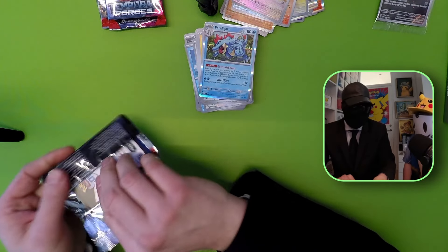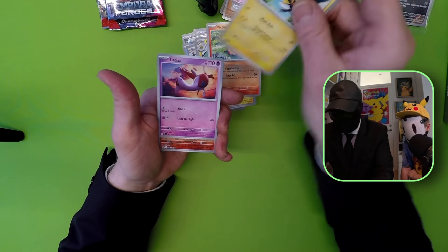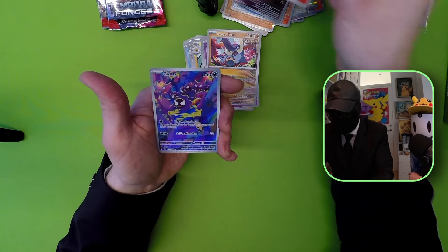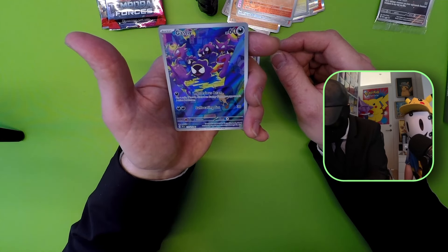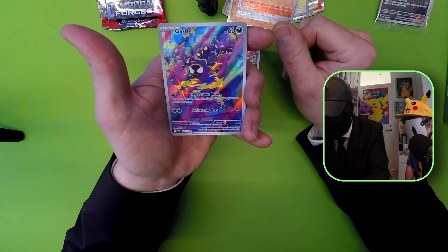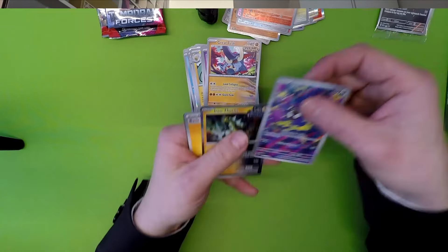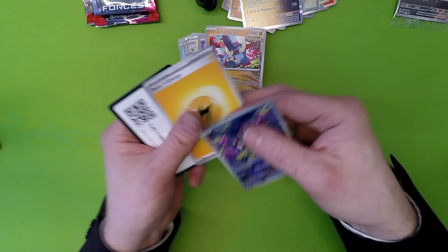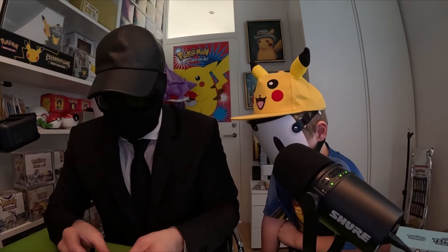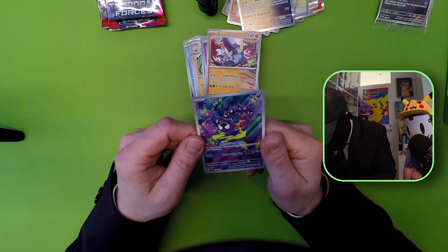Let's see what we can get in the next one here. Tranquill, Mr. Mime, Great Tusk, Victini. And a Great Tusk here. The Victini Reverse. And then we get the Ghastly - Ghastly full art, that's a nice one. You also have Haunter and the Decidueye. This is definitely gonna be a popular card - that's an awesome card. And the Iron Thorns hollow to last. Really nice hollow effect on this one as well - looks so beautiful. I just saw some small Meowth on it as well.